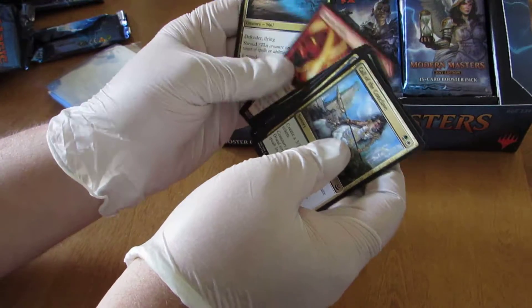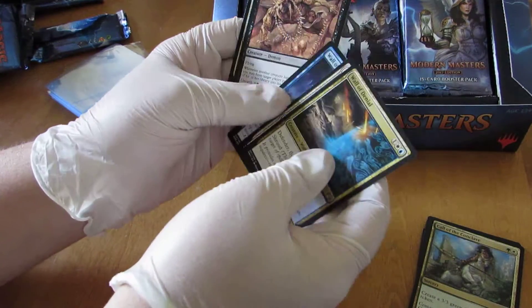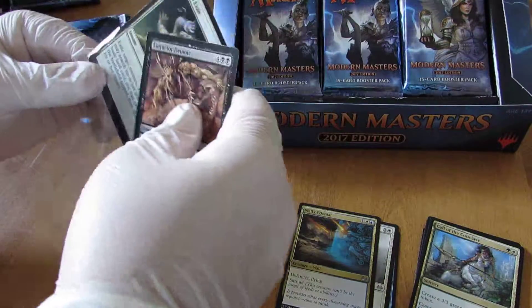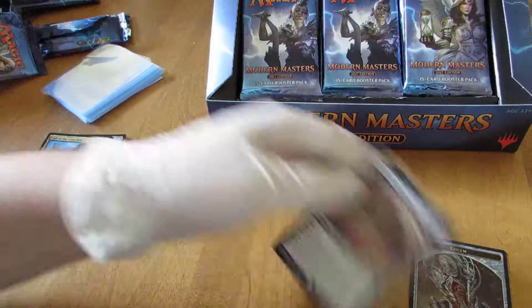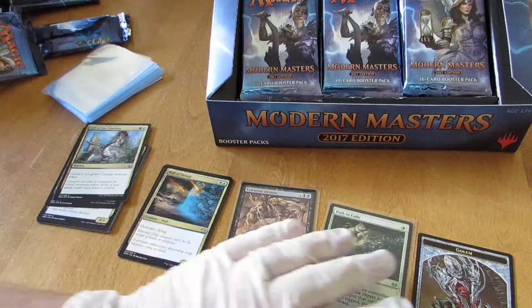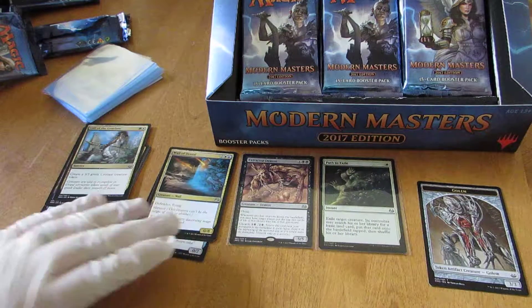We're going to be adding these cards to our website, Category1Games.com, where you can find these cards and make a purchase of the ones you're looking for. I'm going to switch this up a little bit — put the Rare and Foil on the other side so that way it's a little easier and I'm not having to reach across each time. Make sure they're all in the picture here.